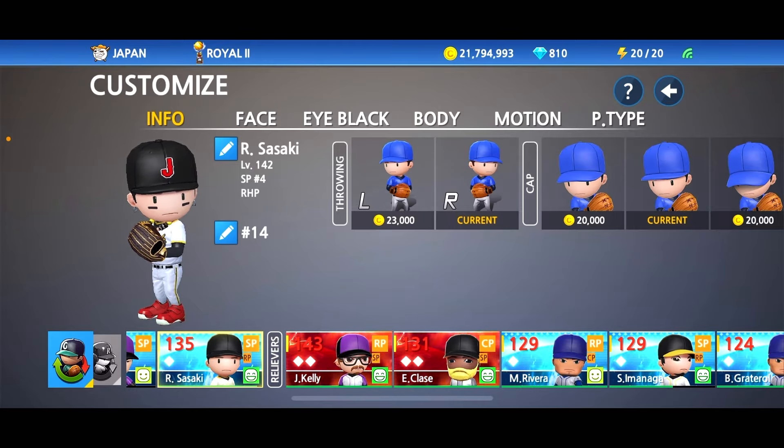I'd like to add the sweeper, but I want to swap one out — I'm going to take out the screwball. So we reorder them: fastball first, splitter second, forkball third, sinker fourth, sweeper fifth, and cutter sixth. I'm not too familiar with Roki Sasaki's full pitch arsenal — all I know for certain is the heater and the splitter. Every other pitch is really up to you. This is what I'm going to go with.